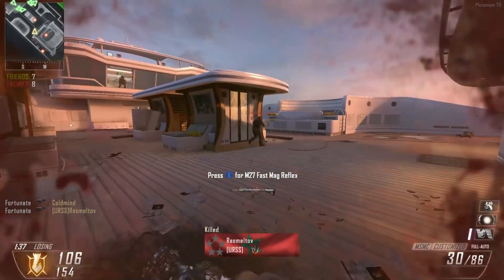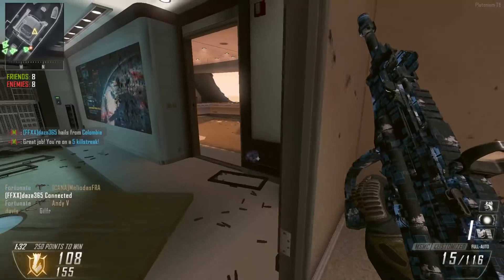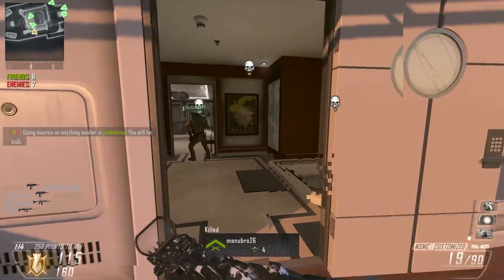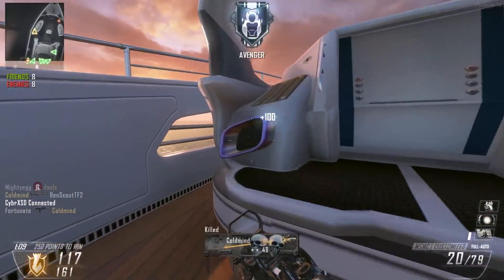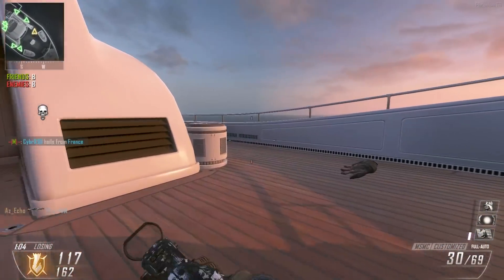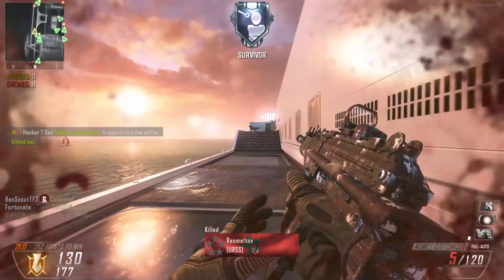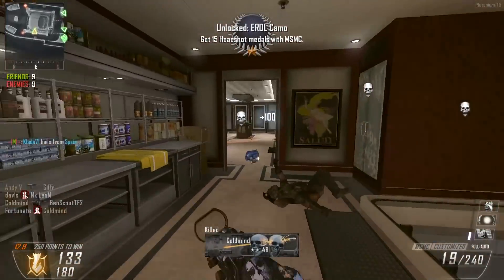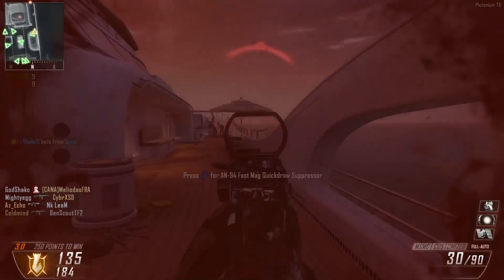There's 10 of them over there. We actually just got a nice little streak going — but we got put on the losing team. How is our team losing? We've had all those killstreaks and it feels like we're dominating, but our team is losing. Pushing out the spawn — 8 people left. Realistically it was just me carrying, but when I joined our team already had that Lodestar so that's why I'm confused.